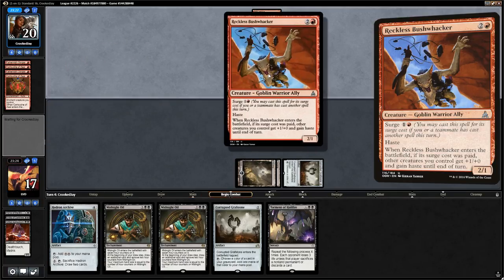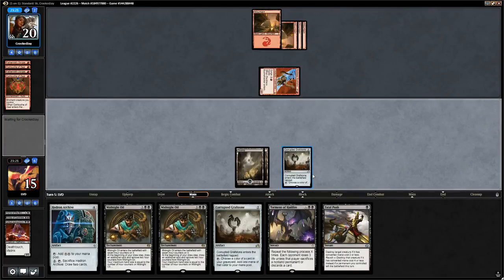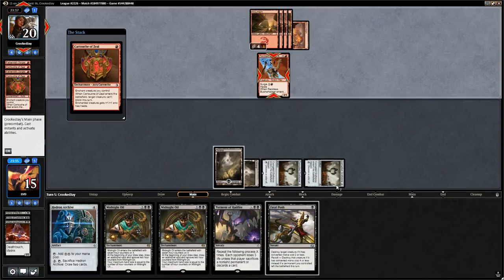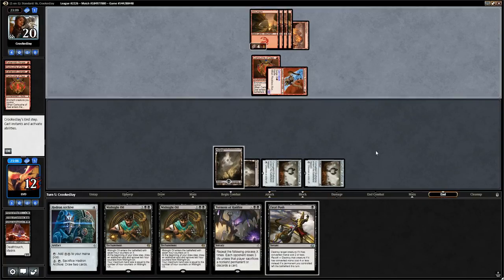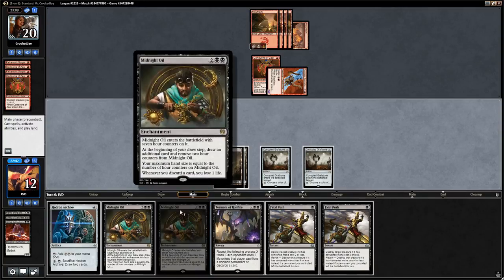Opponent plays Reckless Bushwhacker, a 2/1 haste, and we drop to 15. We can play a Grafstone and keep up Fatal Push. Unfortunately Fatal Push can't kill the Bushwhacker since it has a converted mana cost of 3, so it hits us for 3. We draw another Fatal Push — not good. We can play Midnight Oil to draw an extra card next turn, or play the Hedron Archive to set up a bigger Torment of Hailfire. Problem with Midnight Oil is our hand is full and we might discard and lose life.